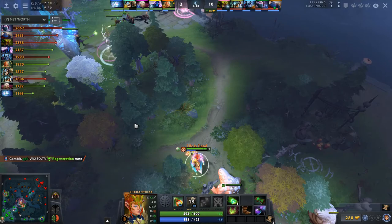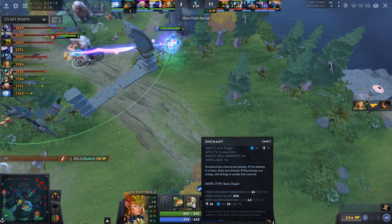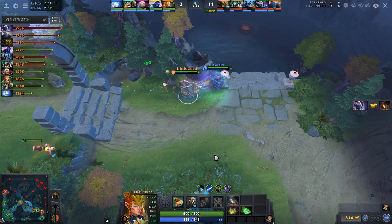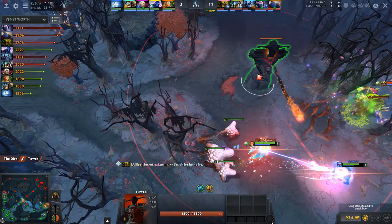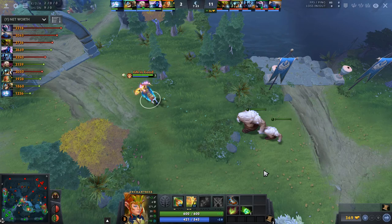He's actually leveling up Enchant here, which is kind of unusual - most Enchantresses these days leave it at level one and instead max out Impetus first, with maybe two points in Nature's Attendants. The problem is that Nature's Attendants is not a very good ability at level one anymore - you kind of need two points for it to be good. So if you want two points in it early and also want Impetus maxed at a reasonable time, you kind of have to leave Enchant at level one, which means you miss out on these creeps. But as you'll see in this game, the creeps are actually quite strong. They're going after Venomancer, but thanks to this ward and the tower revealing the smoke, Venomancer retreats in time.